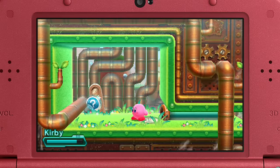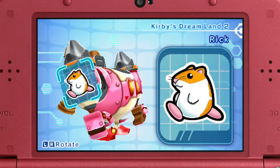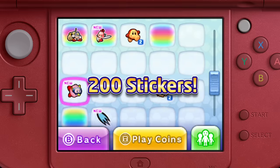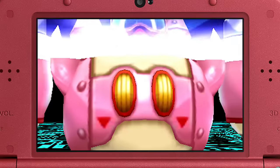If you collect stickers scattered across the planet, you can use them to customize your Robobot armor. Discover 200 different stickers and collect them all to hook yourself up with the perfect ride.